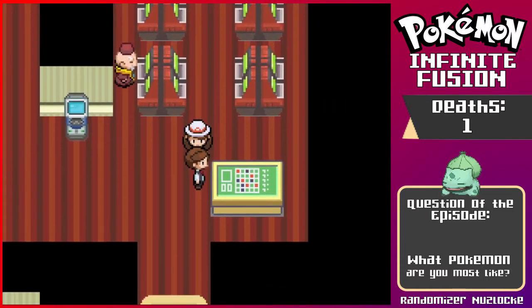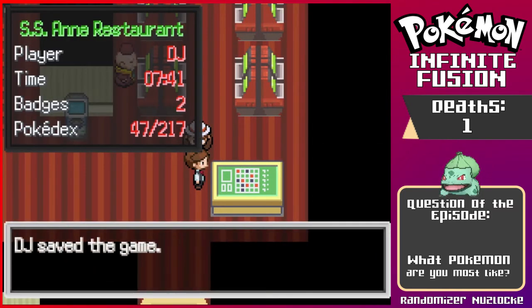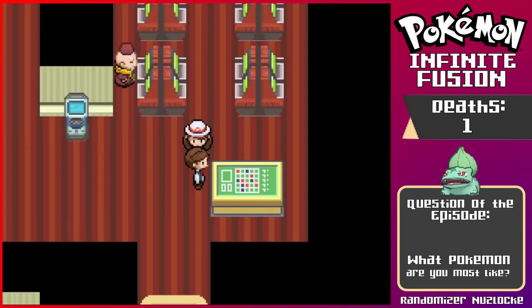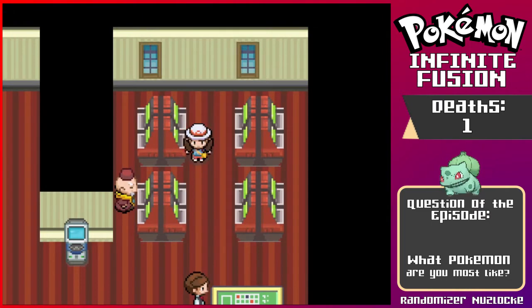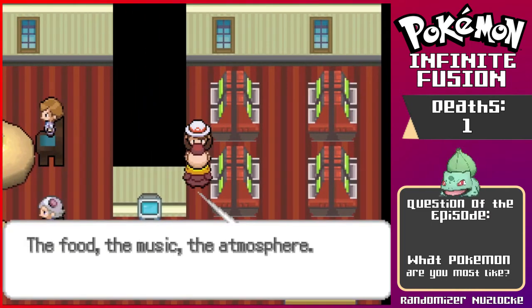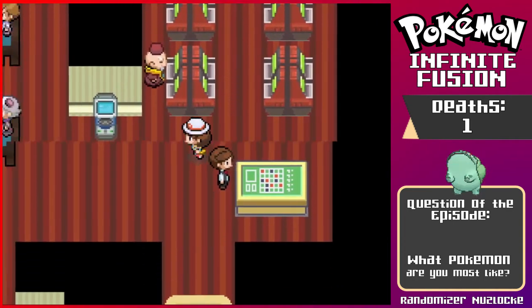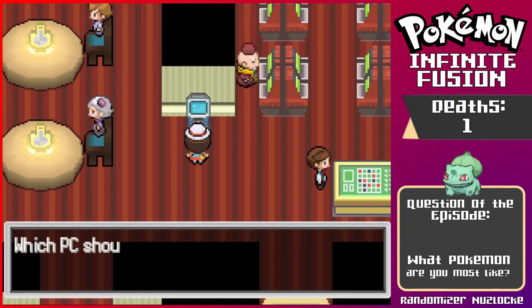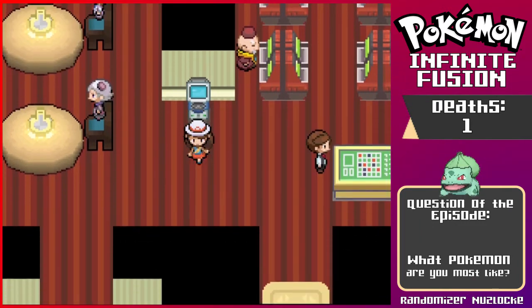We're just gonna quickly save in case we lose any progress. 'You're going to need a coin case if you want to play here.' Is this gentleman gonna give me a coin case? 'People come to the SS Anne for all sorts of reasons — the food, the music, the atmosphere. But to me it's all about the slot machines.' Whatever works for you bud. That's not what I wanted — oopsies.